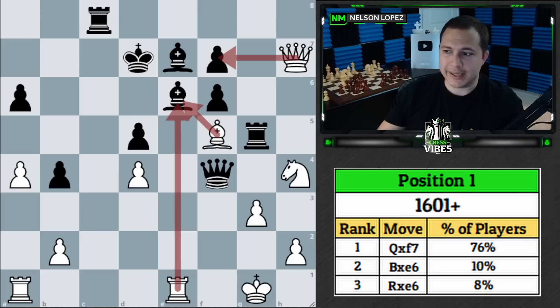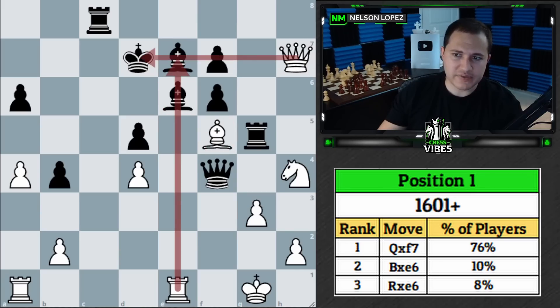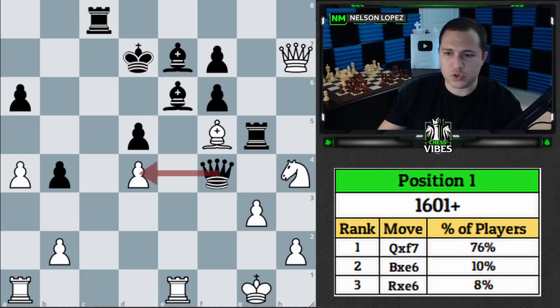Let's talk about what's going on in this position. There's a lot happening: we've got an attack on the queen but we can't take it because our pawn is pinned by the rook. There's tension between the bishops, and it looks like we have something going on with our queen and rook. There's queen takes d4 with check to consider, and the rook might come down — so there's a lot happening.